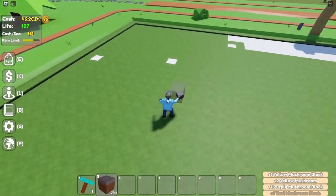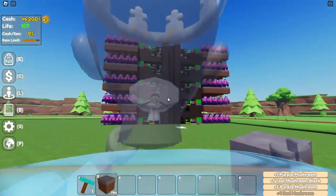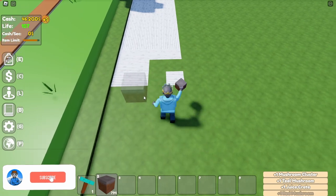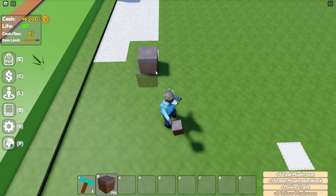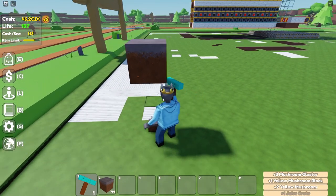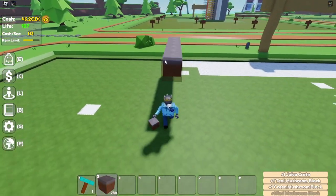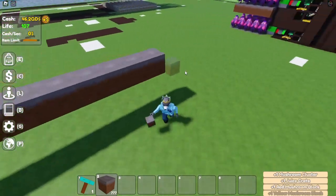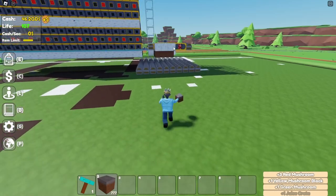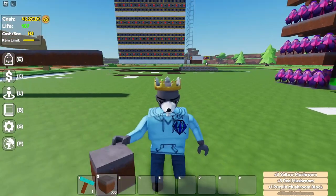First, get your mushroom grass out. Build a fair distance away from other structures — maybe three or four blocks away. Place three blocks of mushroom grass, then break two so you just have one. You should be able to stand right under it. Then build out in this direction, making sure you have about seven to ten blocks of room.